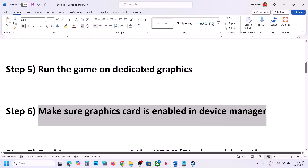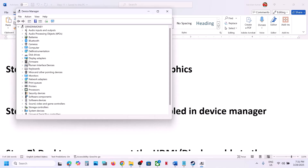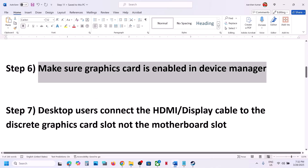Still not working? Make sure your graphics card is enabled in Device Manager. Open the Start menu, go to Device Manager, expand Display Adapters, and make sure your dedicated graphics card is enabled. Sometimes it gets disabled — if so, right-click and select Enable Device.